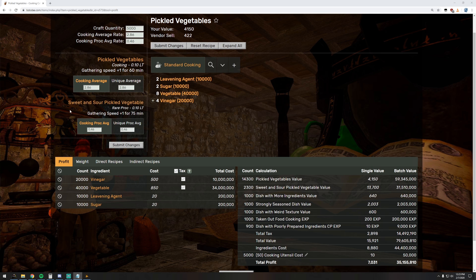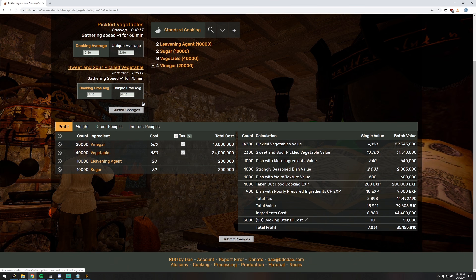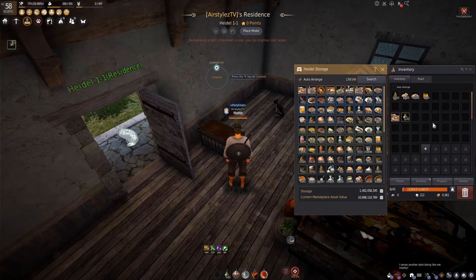As you can see on the left-hand side, pickled vegetables have the chance to proc a rare version called sweet and soured pickled vegetable. You can also change the proc averages as your mastery goes up — these are my current rates at 1280 mastery. By default, you will be at 2.5 times average with a 0.3 rare proc rate. This means for every one cycle you will get 2.5 pickled veg and 0.3 sweet and sours on average. So with my mastery and a 5,000 batch, I can expect a yield of 14,300 pickled vegetables and 2,300 sweet and sour pickled vegetables. You can also input the costs for everything, giving you the ingredient costs and the total profit expected.